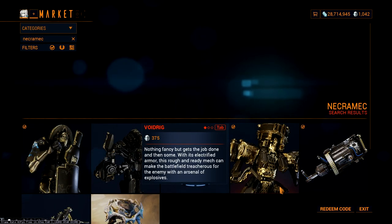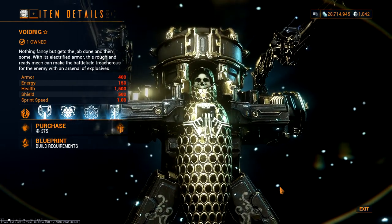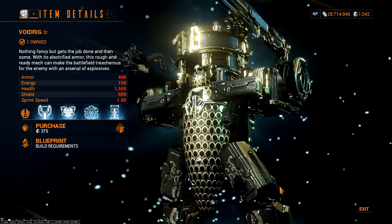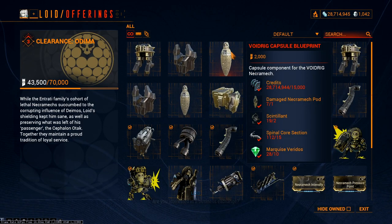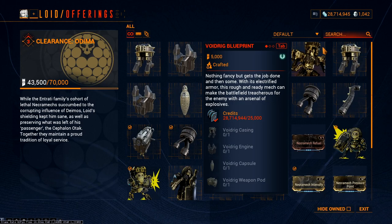Now let's talk about how to get a Necromech. There are 2 main ways. First, you can simply buy it from the market for 375 Platinum, which comes with an Orokin Reactor installed and a free Necromech slot. The second way — the recommended way — is to get a Necromech by purchasing the parts and blueprint from Lloyd. Once you've given enough Orokin Matrix to Lloyd to level up, you will have access to Necromech parts at rank 1 in Necroloid Syndicate. The blueprint, however, will be accessible once you are ranked 2, meaning you need to be at least rank 2 in Necroloid to build a mech of your own.